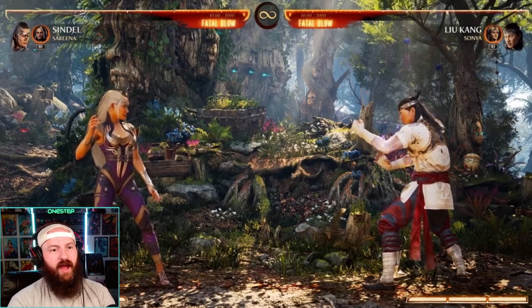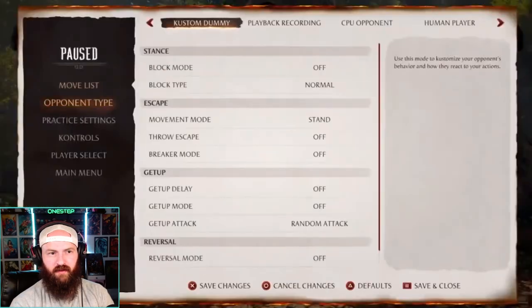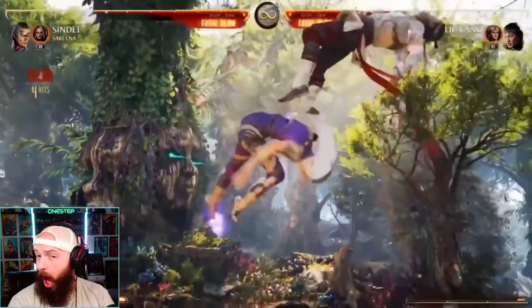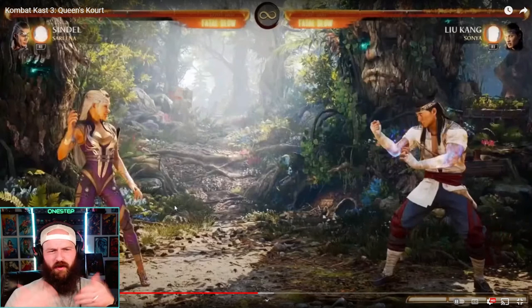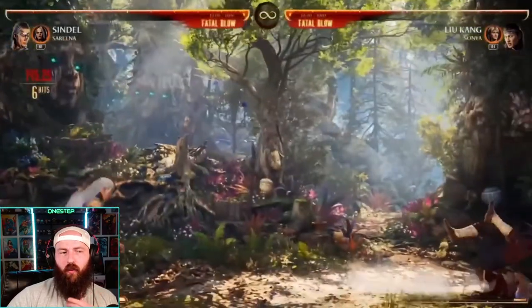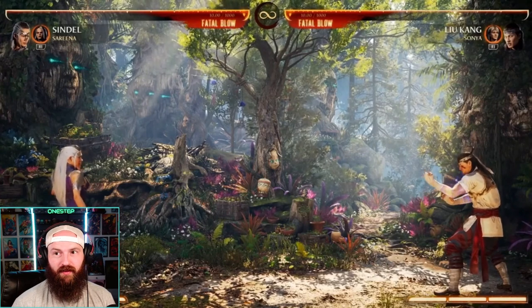Sindel's gonna be an absolute monster. Once you get going, her cameo uses become substantially better. The ex version has a really interesting twist — when she exes it, she's now commanding the opponent's cameo. If the opponent tries to use their cameo to get out, she's commanding it instead — they get stunned and she gets a reset. The opponent's cameo turns against them and she gets a free pop-up.